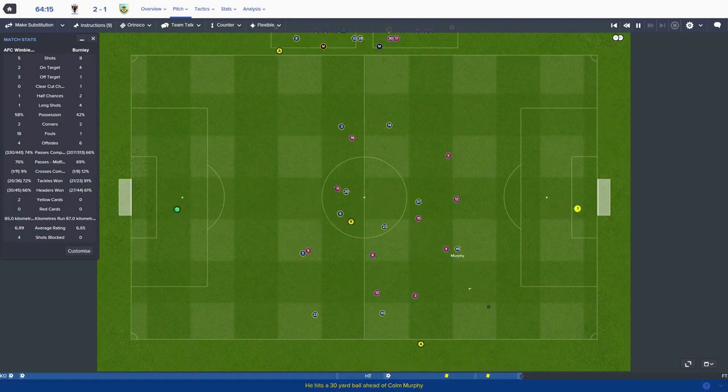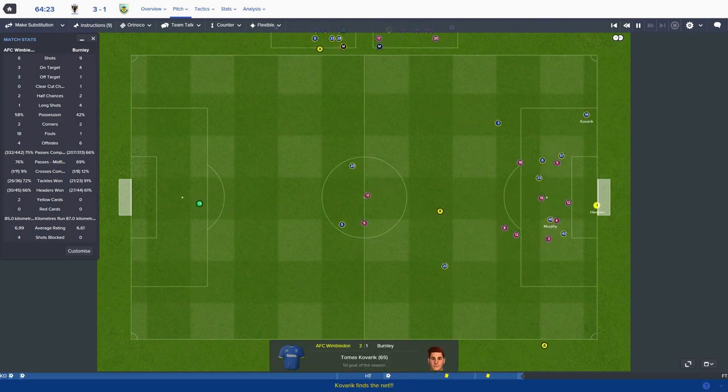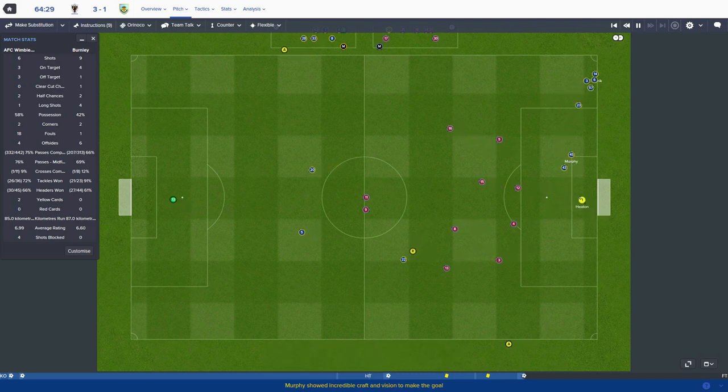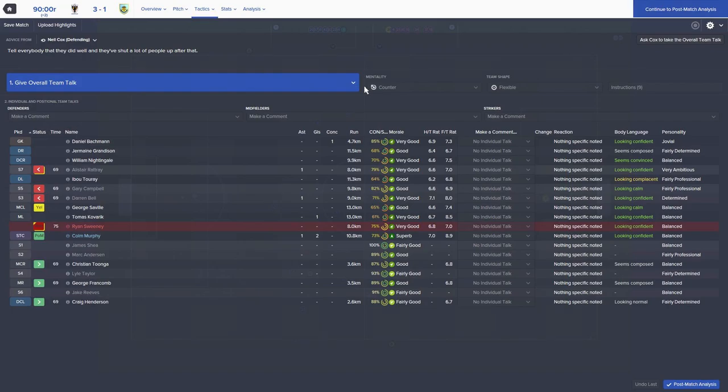Throws inside and Colin Murphy's in behind again - he's had a wonderful game. Ball to the back post, Kovaric with the strike and it is now three one to Wimbledon. Colin Murphy links up brilliantly and Kovaric puts it in the back of the net for three one. Wimbledon three, Premier League Burnley one - Colin Murphy, what a man.